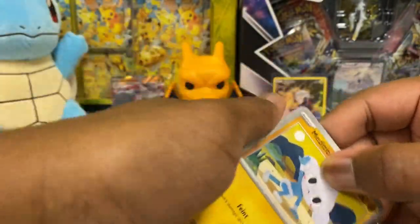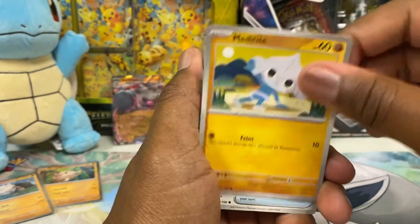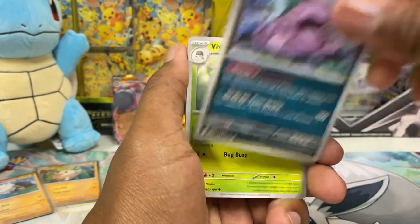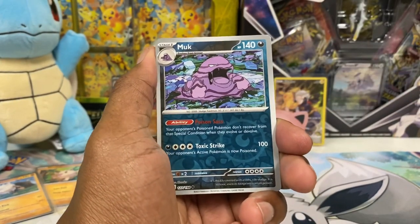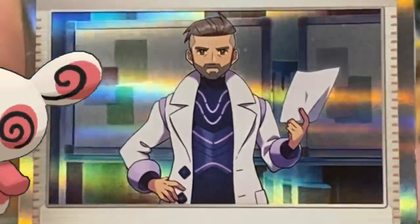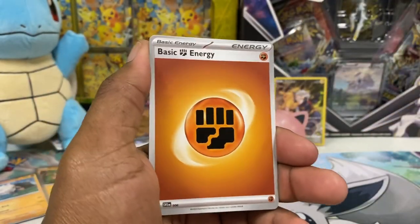Nice — really good to get that Pikachu, I was happy with that. Moving to Scarlet Violet base set. Take that code card. They're all at least holographic in this set, right? I think this might just be a regular holo though. We get two reverse hollows — nothing crazy there — and Professor's Research, Professor Turo.